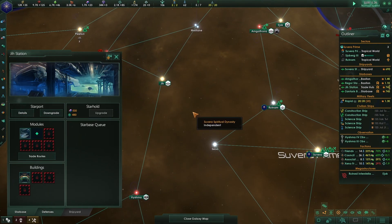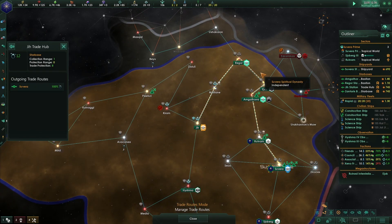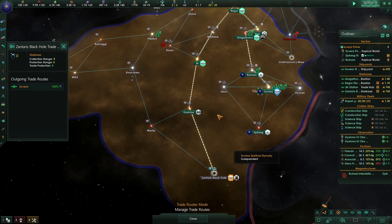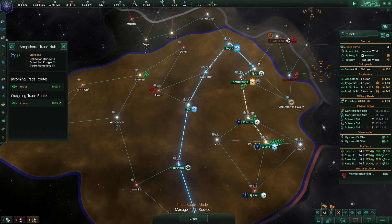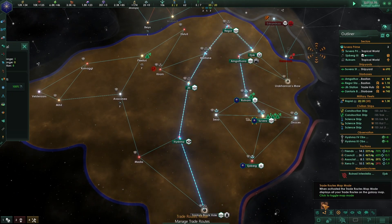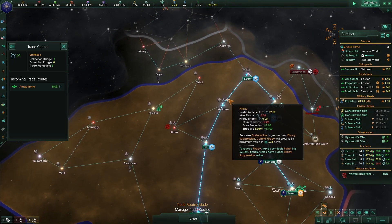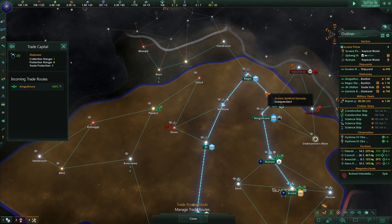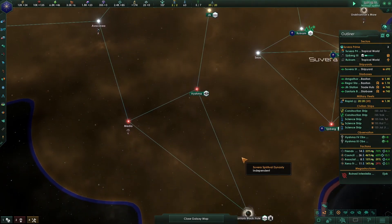This starbase over here is grabbing trade and routing it through. There's a little piracy but starbase Regor is providing some protection, so we're pretty set there.